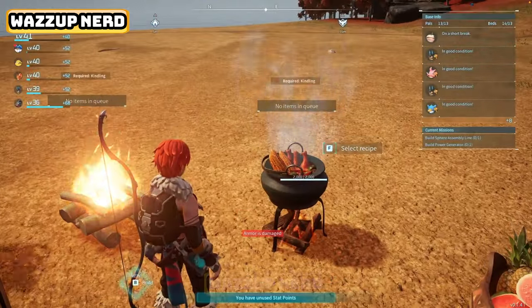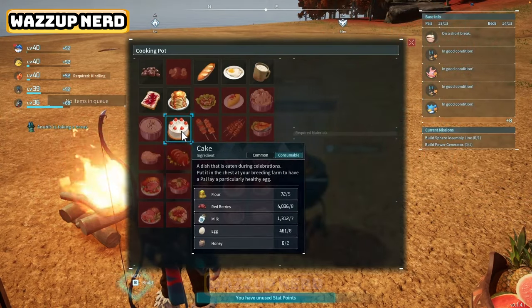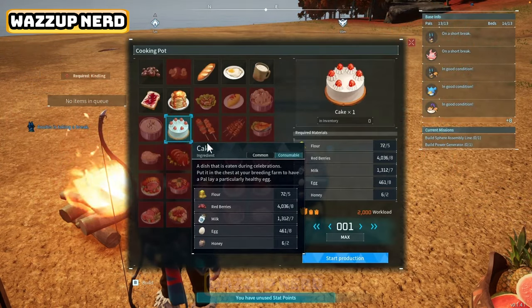With the cooking pot placed in your base, you will need to gather 5 flowers, 8 red berries, 7 bottles of milk, 8 eggs, and 2 honeys.